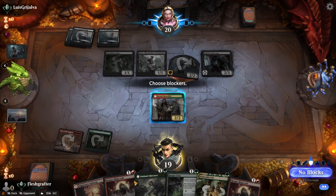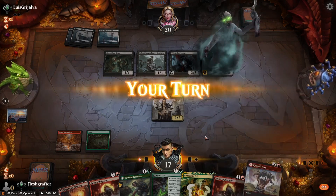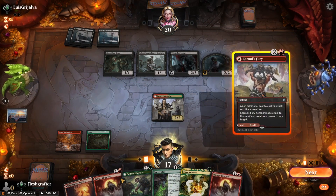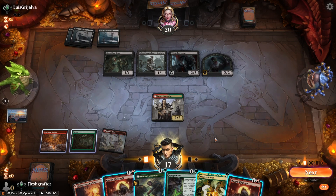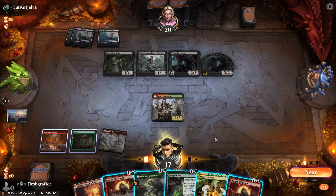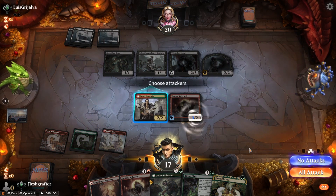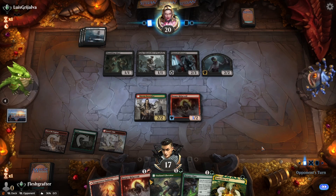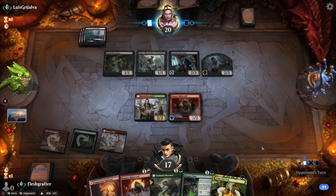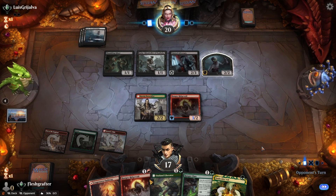Our opponent isn't willing to trade off their Shambling Guest, so we take two from the decayed token. Since we can't attack into their 2/3 Death-Touch creature with just a 2/2, we set up differently. We consider Ranger Class but decide on Ridge Wolf, since Ridge Wolf will probably keep their 2/3 back — if we just played Ranger Class they could still attack in with the 2/3.